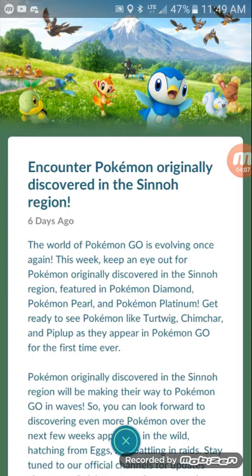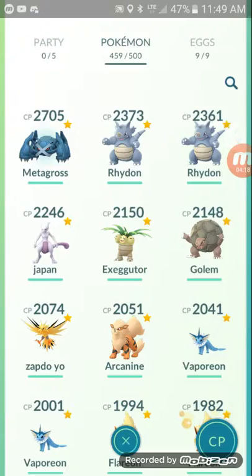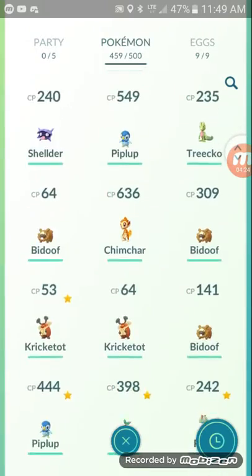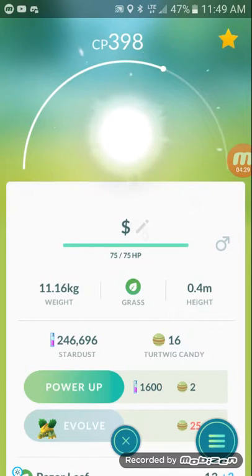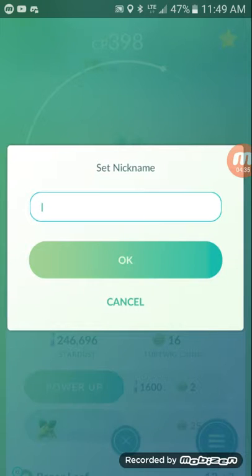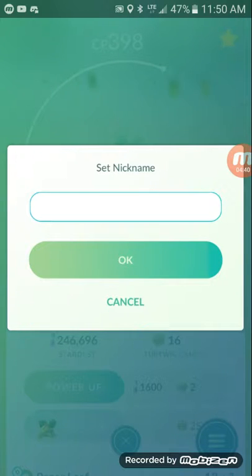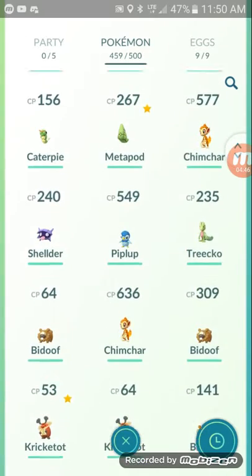We have Piplup, Chimchar, and — I don't know Gen 4 that much — the twig one. Turtwig, I think. It's my first Gen 4 so I named it that. I'm pretty sure it's Turtwig. Yes, Turtwig.